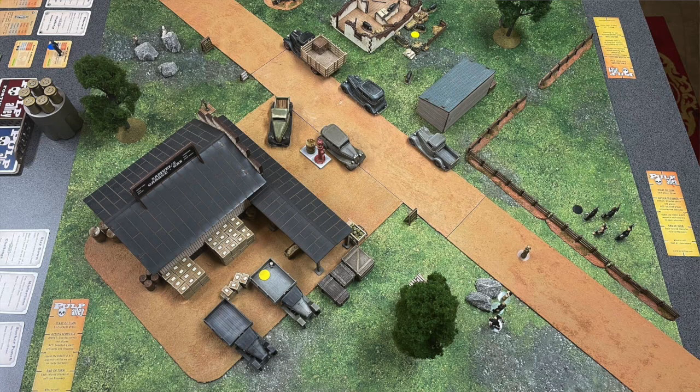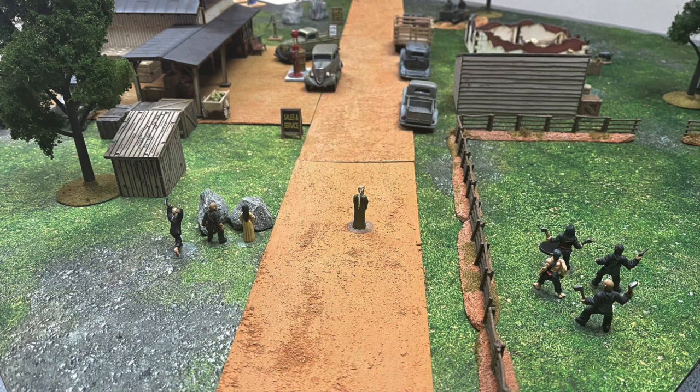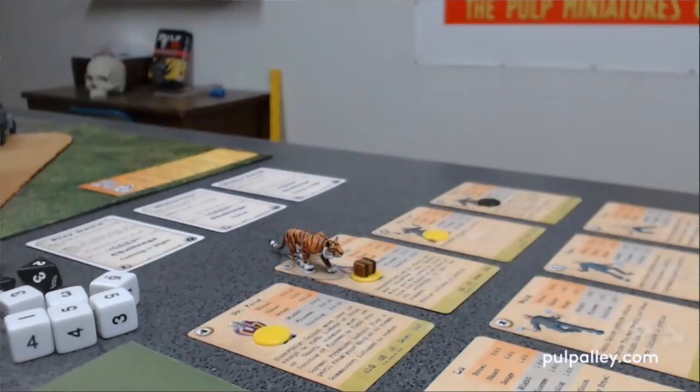Either way, it should give you a good synopsis of the shocking events leading up to and during the now infamous massacre at the Gerhardt Filling Station. And it was a bloody mess — there was kung fu fighting, bullets flying, dogs biting, and even a tiger showed up.